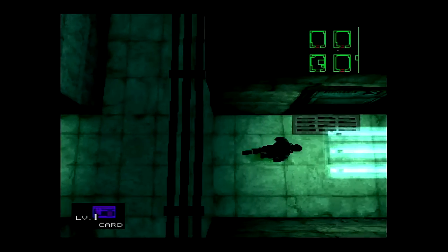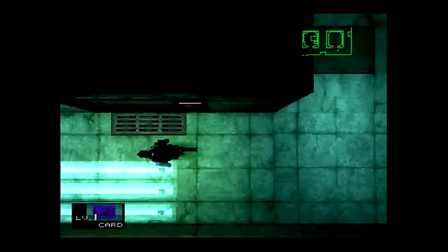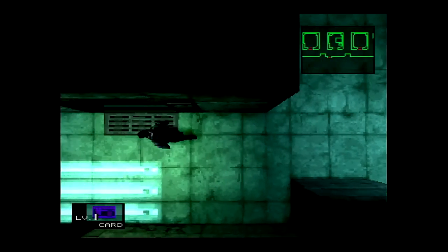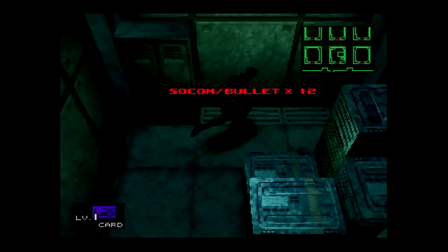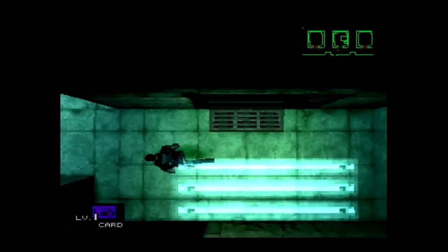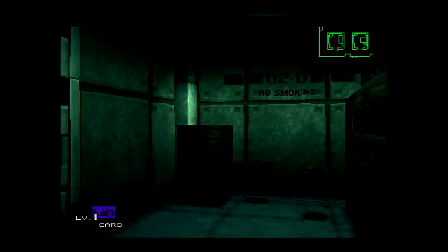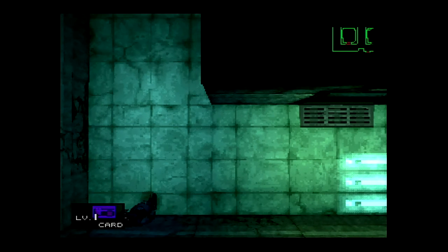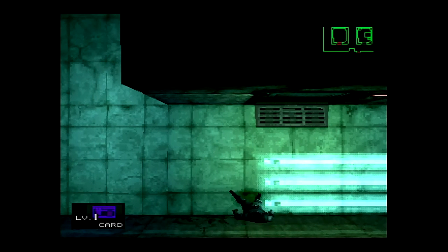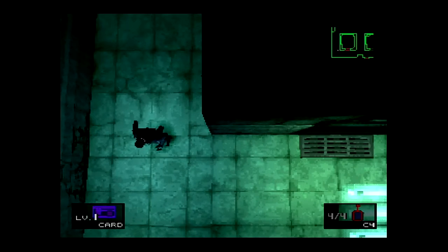That's definitely one thing that's better about Metal Gear Solid 2 and onwards - you don't have to actually equip your door card to get through the doors. Because I bet loads of times I'll do that during this playthrough. Another little way you could find out if you're unsure - you could always knock on the wall like this, and it sounds a lot more echoey. Just a little pro tip for everyone.